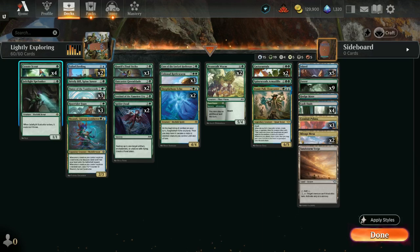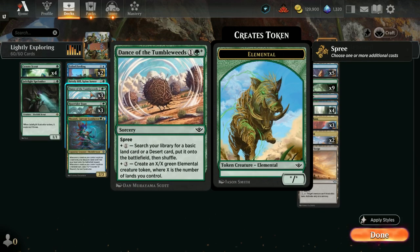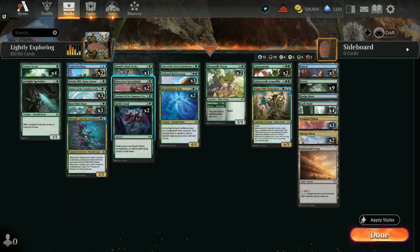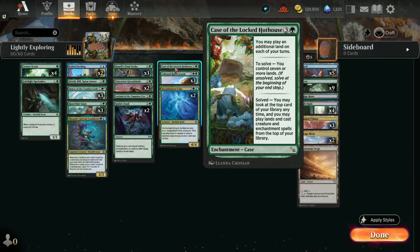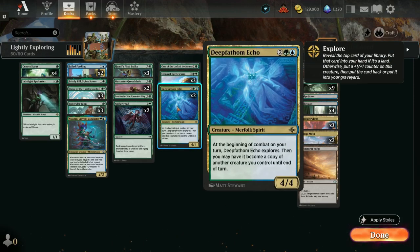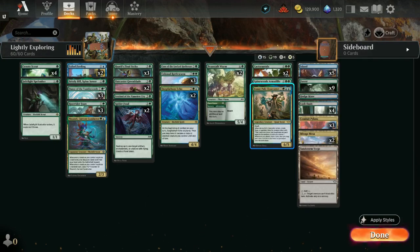Here's what we got now: four Seed, one Jade Light Spelunker, kept the Failed Fordings — those are important — still have Bristly Bill, three Dance of the Tumbleweeds, three Root Rider Fawns. I added Nikanzil, Current Conductor — whenever a creature you control explores a land card, you can put a land from your hand onto the battlefield tapped; whenever he explores a non-land card, he gets a +1 counter. Kept all three Hawatly's Final Strike, two Outcaster Greenblades, one Sentinel of the Nameless City, two Spider Foods, one Case of the Locked Hothouse, three Colossal Rattleworms, an extra Deep Fathom Echo, two Beanstalk Worms, two Cactarantulas, Spinewoods Armadillo, and we kept Bonnie Paul.